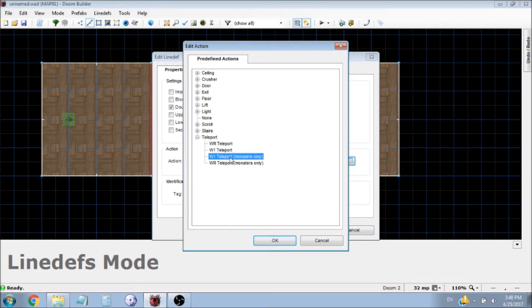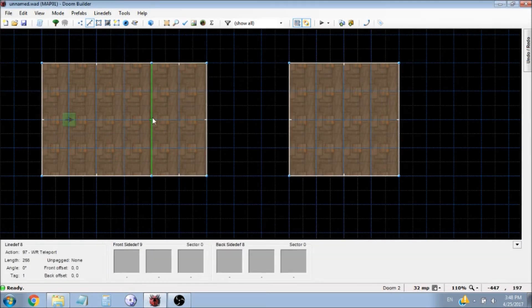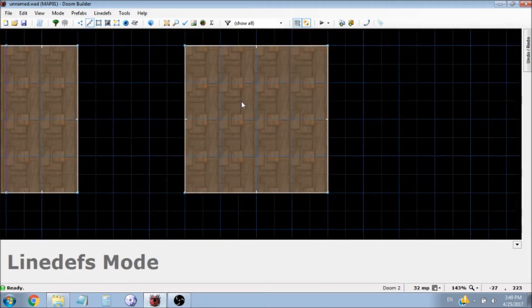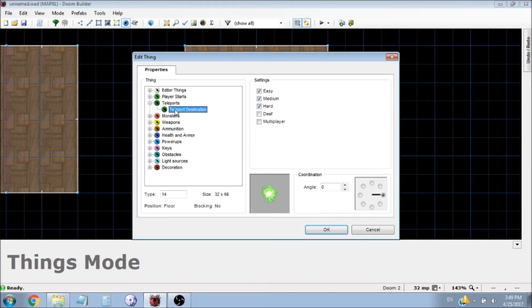Also, if you want only monsters to be teleported, you can use these options — I'll go more into that in a later tutorial. So now we basically have the teleport all set up. Now we just have to set up the destination. What I like to do is draw a sector, and then put the thing in the sector. The thing that we're putting down is the teleport destination — it's just found under teleports.